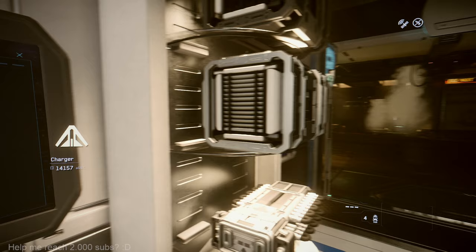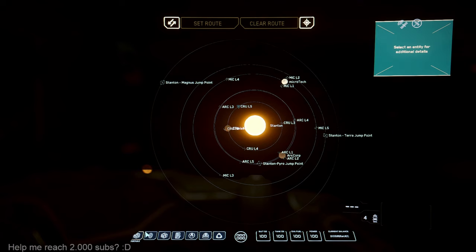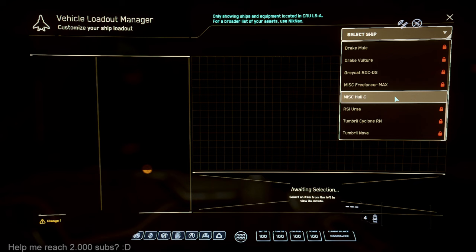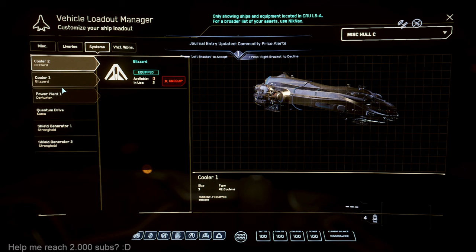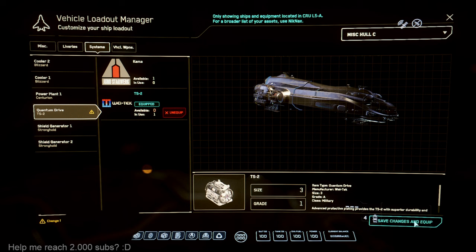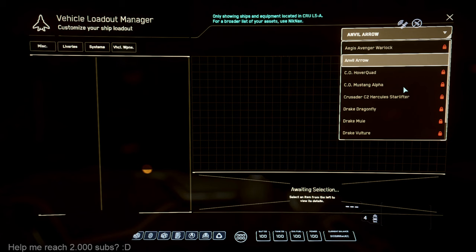Also, in this video I forgot to mention — we will try to land our Hall C on the ground and we will try to take some cargo. I will not buy any power plants or anything else; all I need is the new quantum drive. Keep safe changes. Now we need to check.